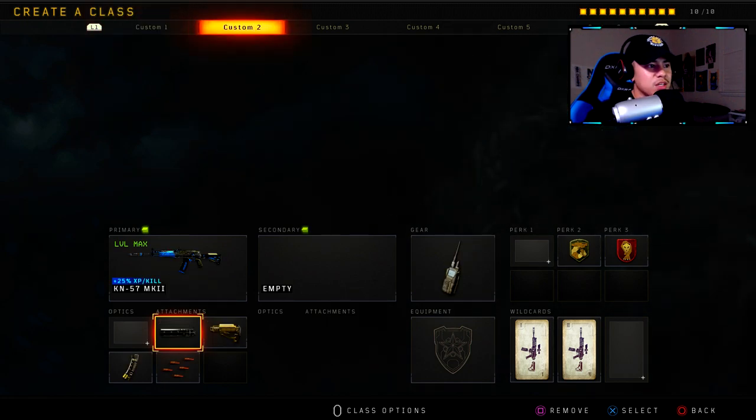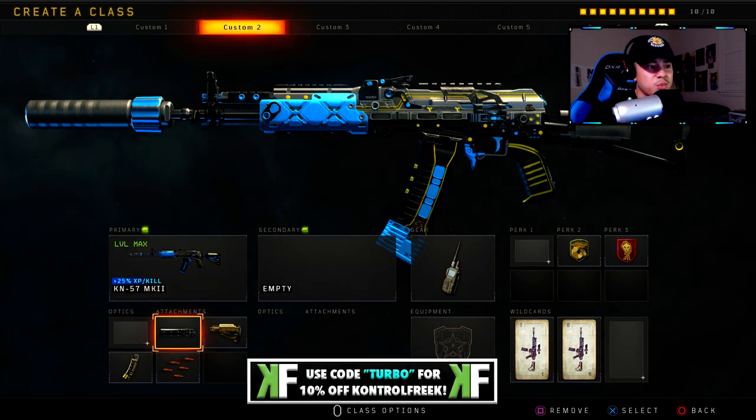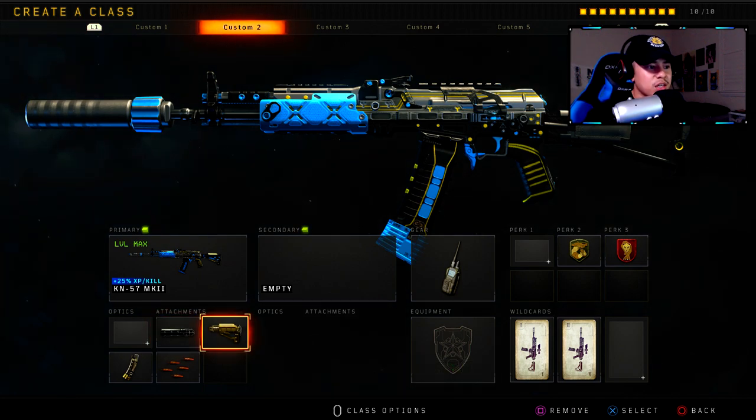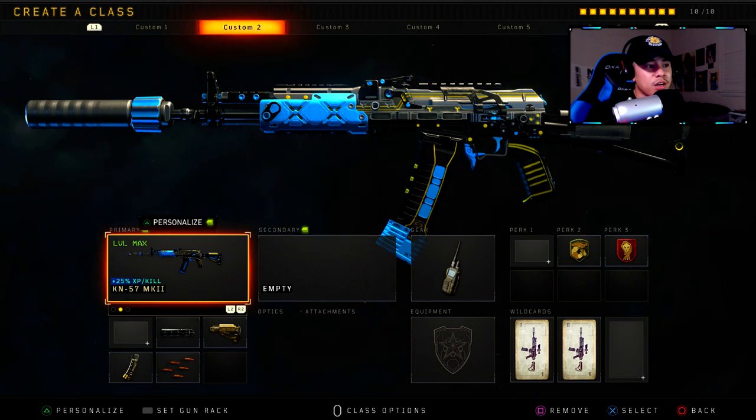Next we've got the KN57 — this is one of my favorite class setups right here. This is a suppressed KN class setup — you can never go wrong with it. We've got the suppressor so you don't show up on the enemy radar when firing. We've got Stock so you can strafe left and right in gunfights to be more evasive, Hybrid Mags for faster reloads and extra ammo, and Rapid Fire to decrease time to kill. This is my number one stealth class setup.